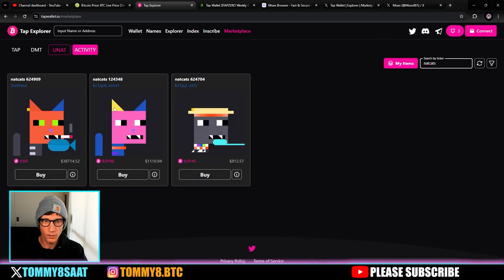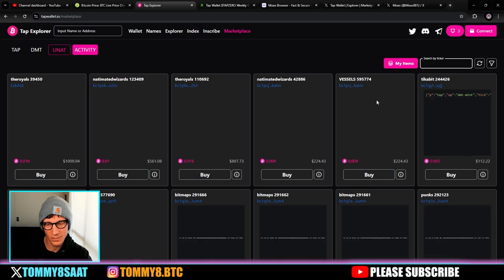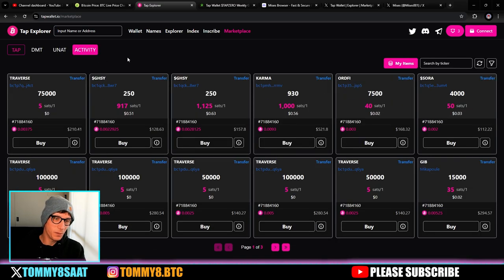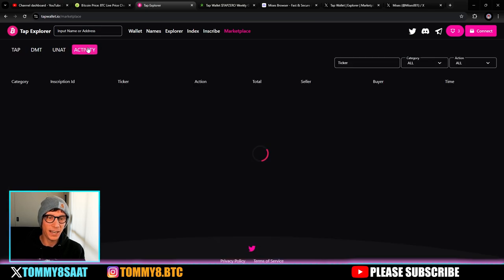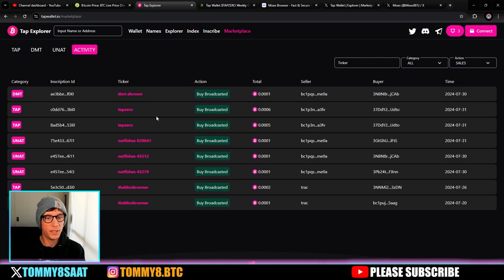Let's search for my personal favorite, the NAT Cats. We have NAT Fishes too. There are three NAT Cats listed — this one is $813 and 0.145 BTC. Some are a bit above the floor, so this one's not so bad if you're looking. The sun hat smoking one with the blue zombie eyes is for sale. This is huge for the TAP marketplace — it's very early days, been out less than one week. You can go to the auctions tab and look at all the sales.